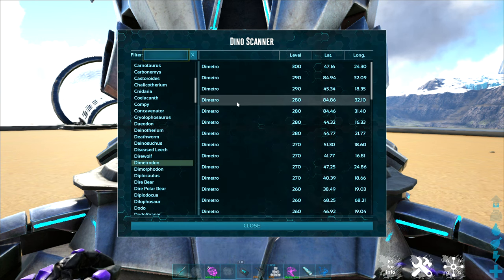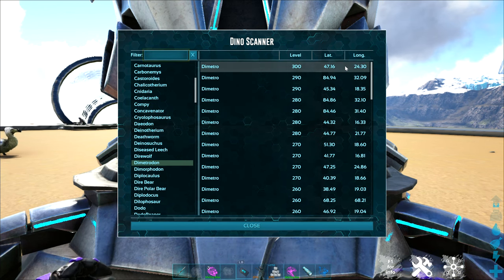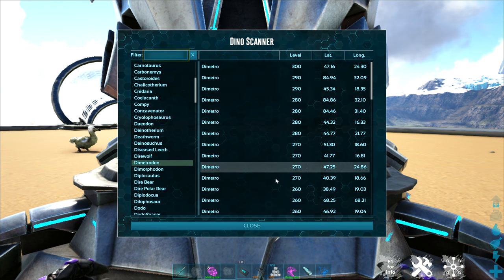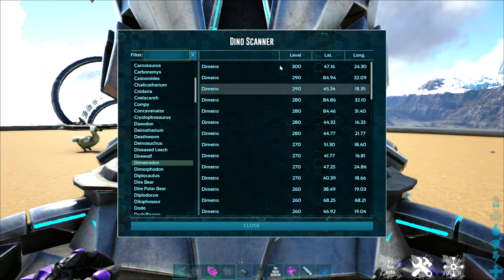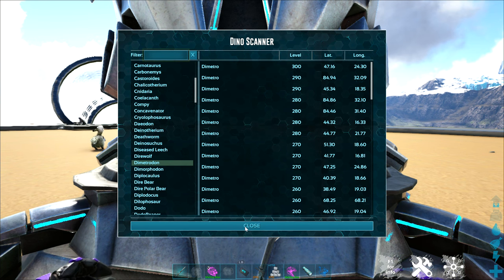You will see a list of all of that particular type of animal, the level, and the basic coordinates of where you can find it. So if you are looking for that one special tame, your dyno scanner is going to be very handy for that.